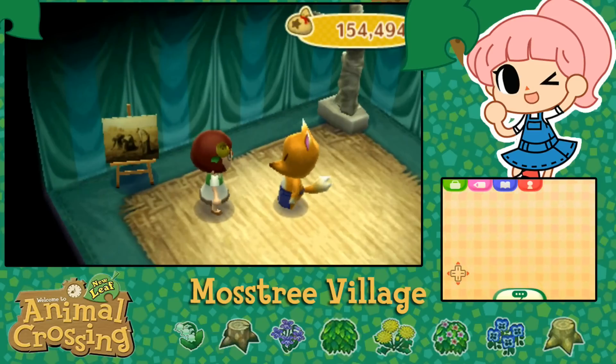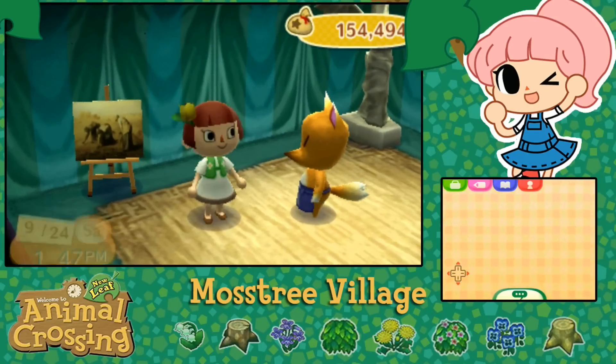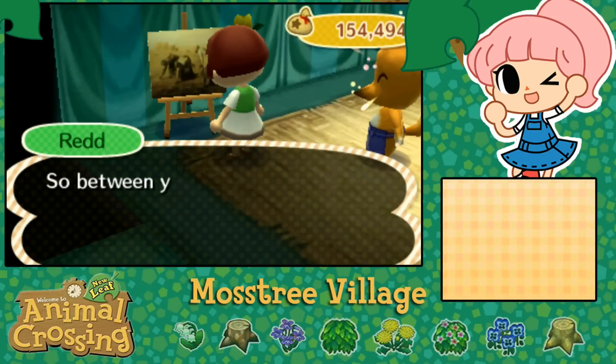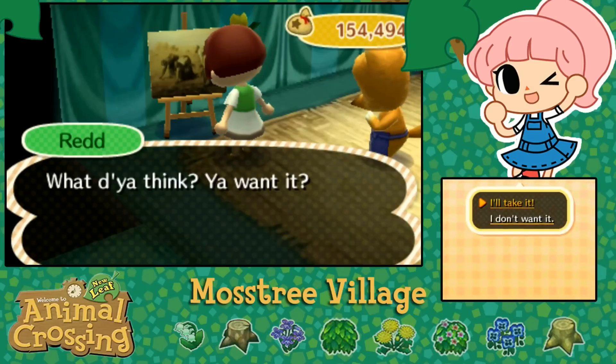All right Red, this is how it's gonna work - I'm going to give you some money for this painting. I'm pretty sure this painting is going to be the real one. 'I see you've got eyes for that common painting there - I'd say it has eyes for you too. That's quite amazing. So between you and me, I'm selling it.' That's like worth my knife jaw. All right, I'll take it.